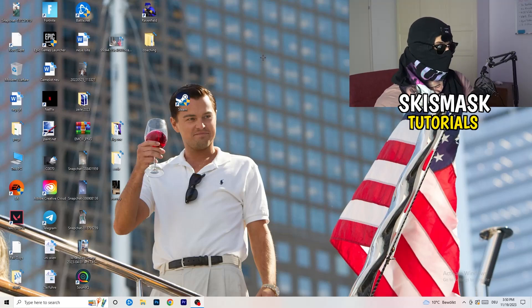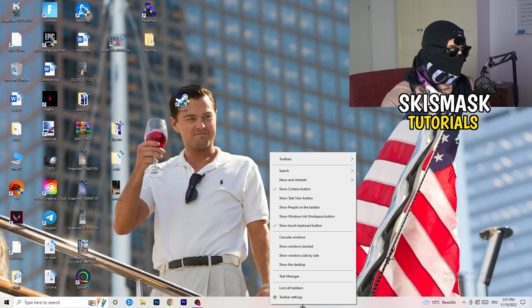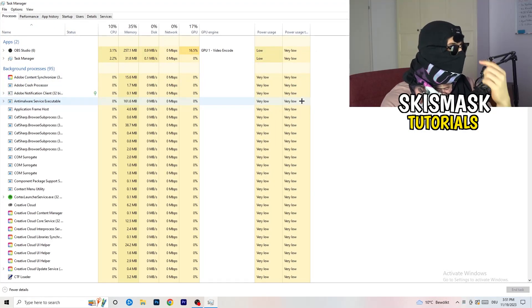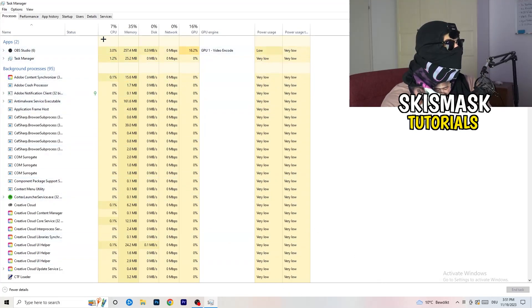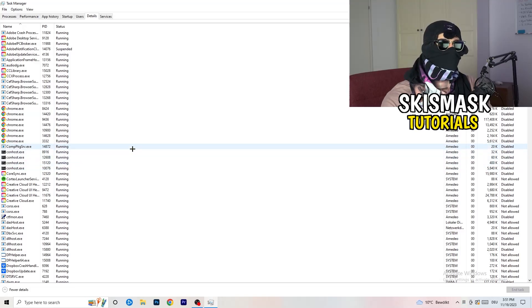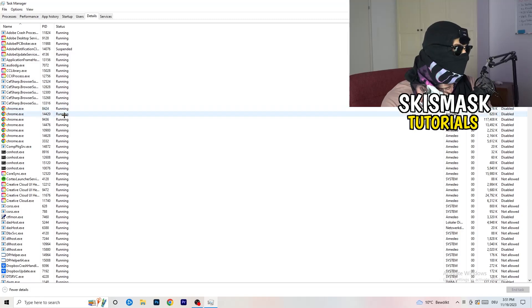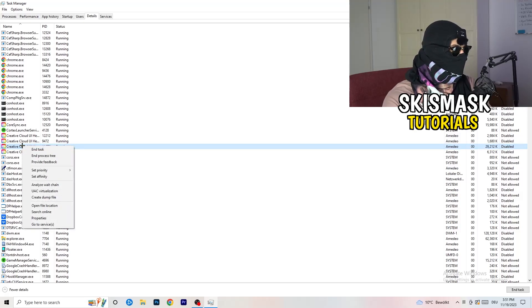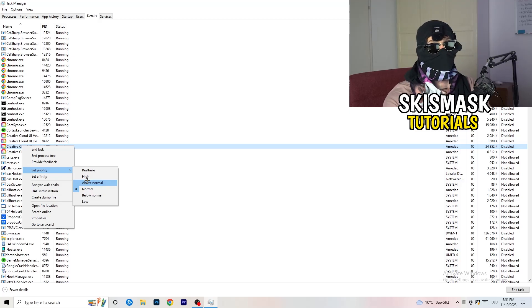Next, navigate to your taskbar at the bottom of the screen, right-click it, and open Task Manager. Go to the Details tab in the top-left corner and search for your game or launcher process. Right-click it, go to 'Set Priority,' and choose either 'Above Normal' or 'High' — try both and check which works better for your PC. Then try launching your game again.